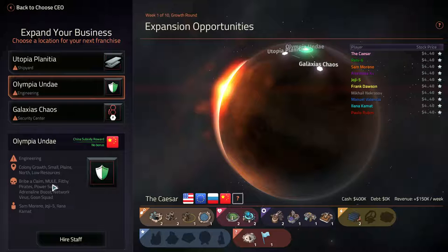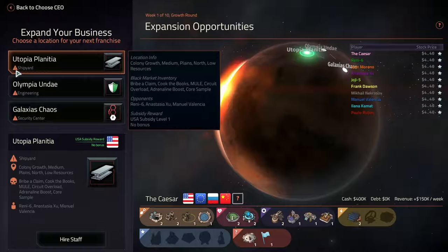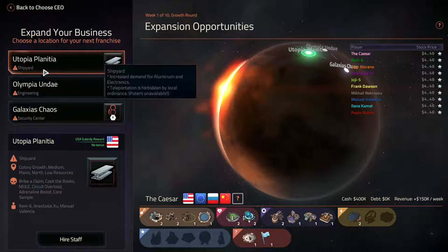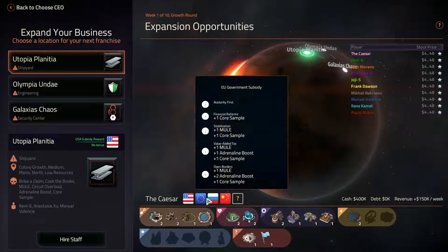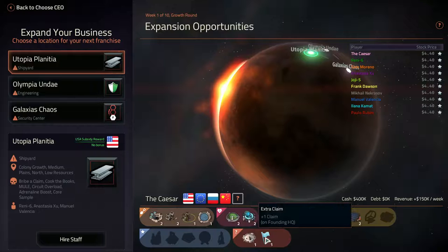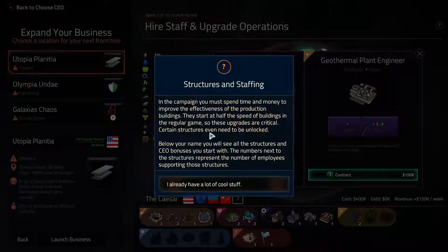These are all different options. Location info: colony growth medium, plains north low, color resources, black market infantry. So it's saying what the black market sells, who the opponents are, and the rewards. We could get some Chinese support or American support, which is one extra claim. I kind of like the extra claims, so we're probably going to go with Utopia Planeteer. We get an extra claim and we can play as Expansive.